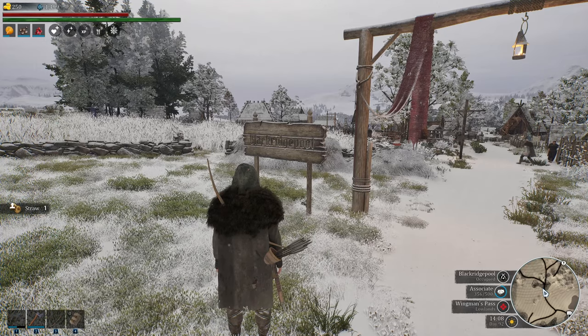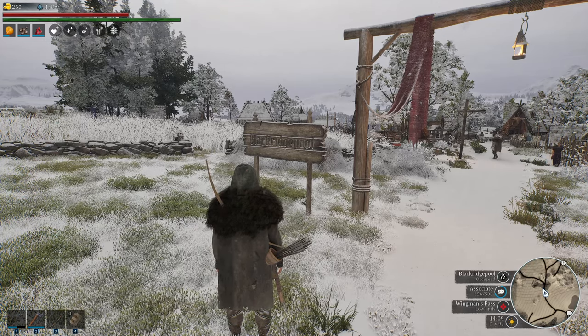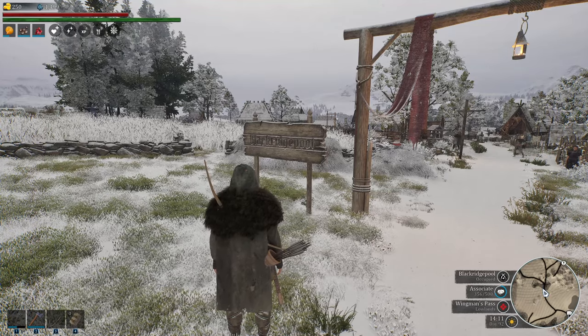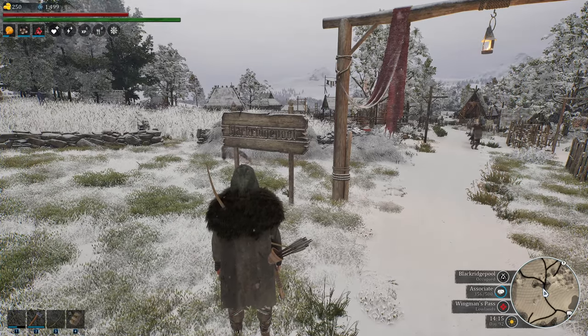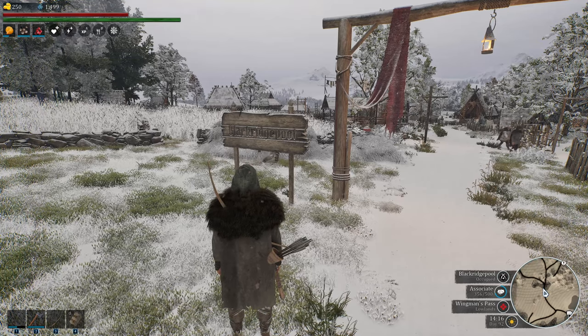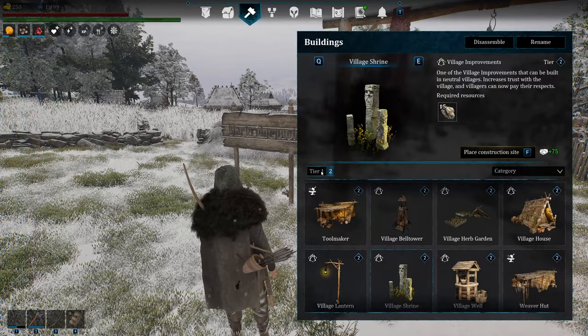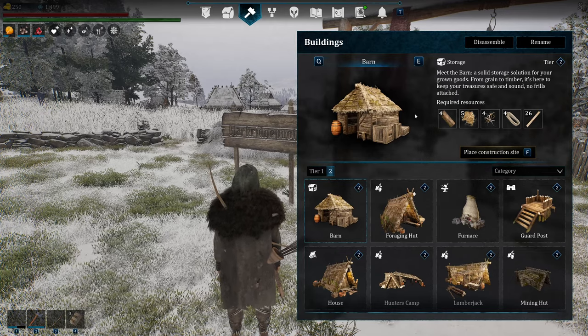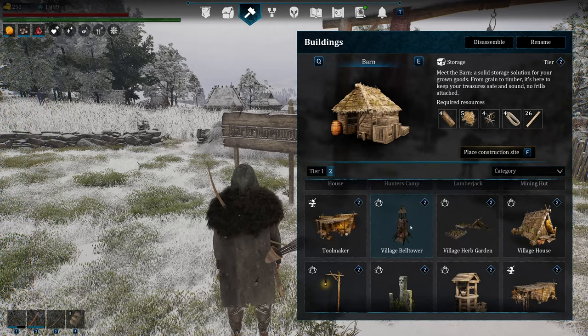Welcome back. Today I'd like to talk to you about reputation. You can see I am in Black Ridge Pool and I have Associate level. This does not work in Stranger or Associate. What I'm going to refer to are your Tier 2 buildings. So this is going to be a little more mid-game, not so much early game. I do a lot of early game stuff, but it's more mid-game.